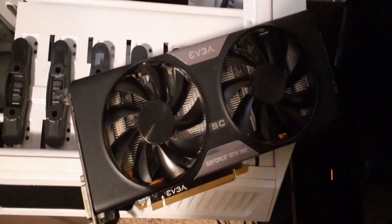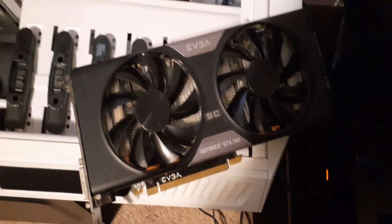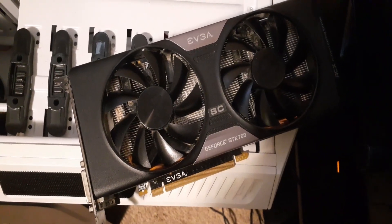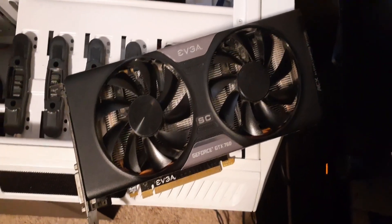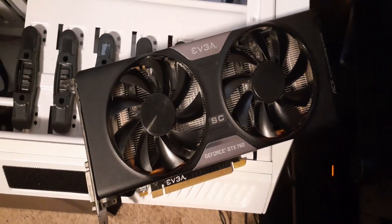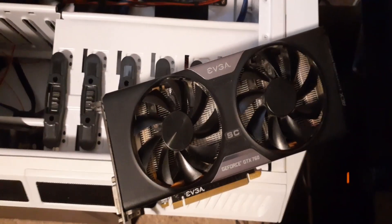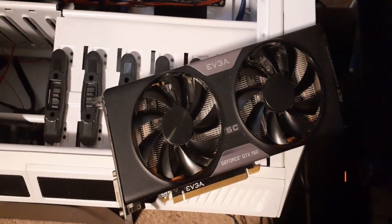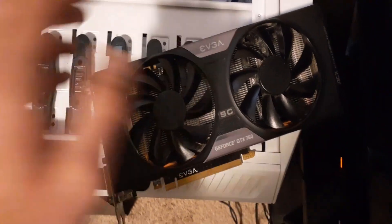Hey everyone, what's going on? It's your boy Krebsy Crypto, and I'm back with another tutorial for your 2GB graphics cards. Now for this tutorial, it's only going to be for Nvidia graphics cards, so I'm sorry if you have a different one. What I'll be showing you is the different algorithms we can mine with 2GB graphics cards, just a quick few to show you guys, and then you can look through the rest yourself. I'm going to give you the basic setup with the mining software and the algorithms to use for your 2GB graphics cards.